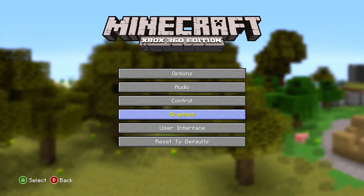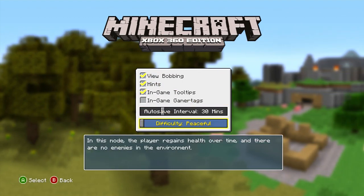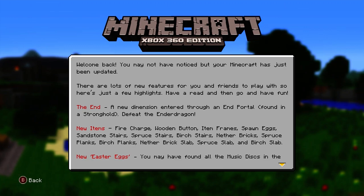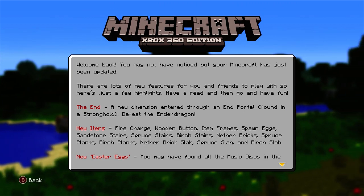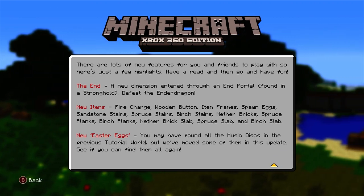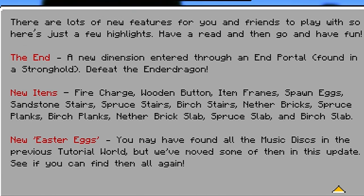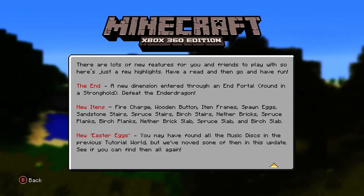We're going to make some new worlds just to see how the generation is. It says 'Welcome back — your Minecraft has just been updated, there are lots of new features for you and your friends to play with.' This is when the Ender Dragon was added to the Xbox 360 Edition: a new dimension entered through an end portal found in the stronghold — defeat the Ender Dragon. That is crazy, that's how you can tell this is old.